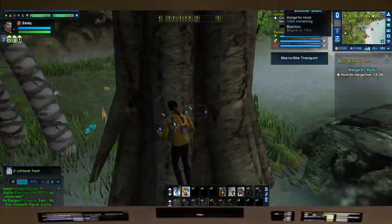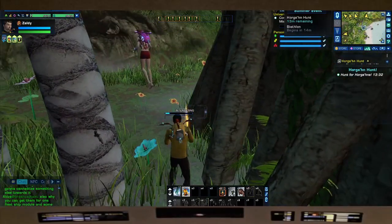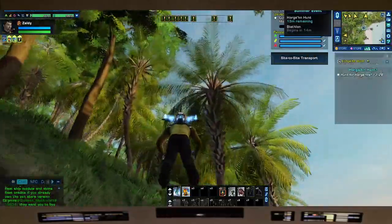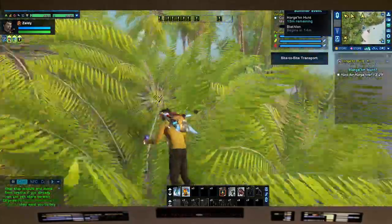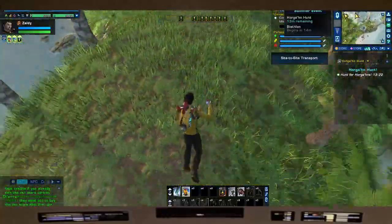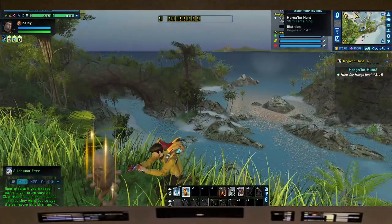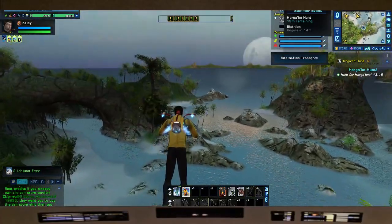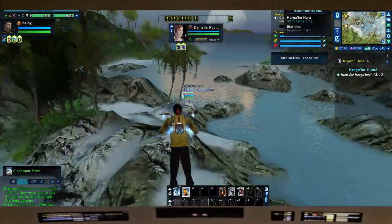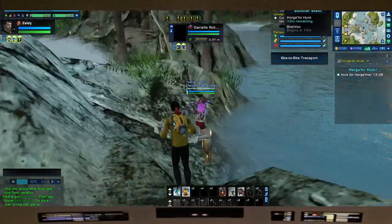I've noticed here in Risa the vegetation has gotten a little thicker, so it's sometimes harder to see. If you also look at the top right corner of your mini map, you'll actually see where the next one is. I know these by heart — all you gotta do is just follow that, but I also know where they spawn.